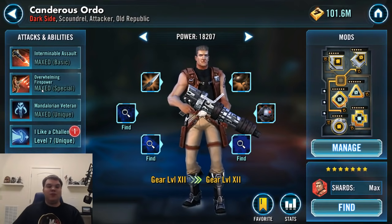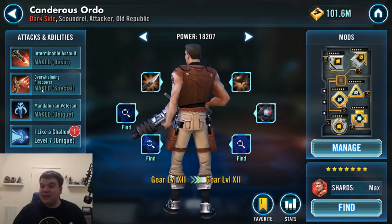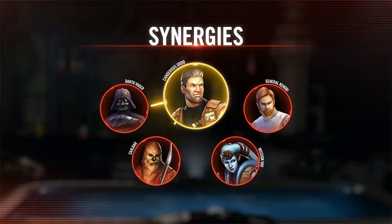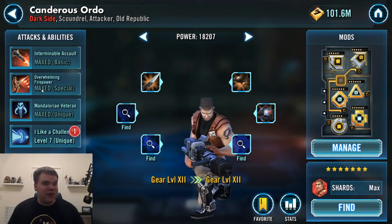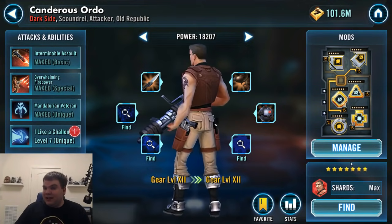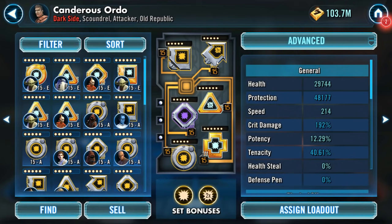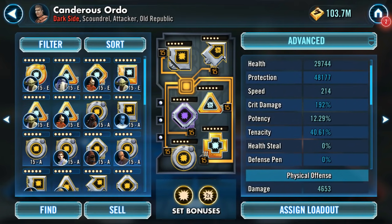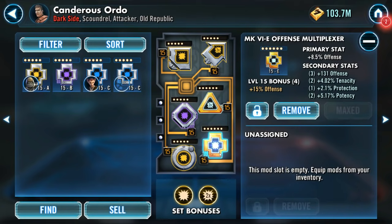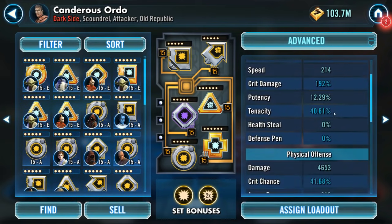And finally, the other necessary character: Canderous Ordo. When he first came out in the game, his recommended lead was Darth Vader, which didn't really make much sense. But then we got Carth and things made sense. He can apply a lot of DoTs and he gains bonus turn meter whenever an enemy with a damage over time effect on them takes damage. For his mods, go offense and crit chance — he doesn't have very high base crit chance, so no need for a full crit chance/crit damage set. Make sure you go for some speed, crit damage on the triangle, and offense on the cross. Stack up that damage because he's going to be attacking a lot.